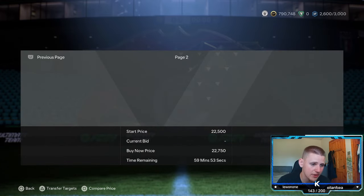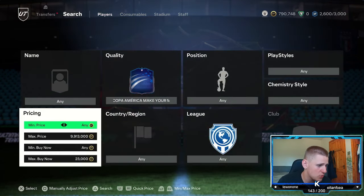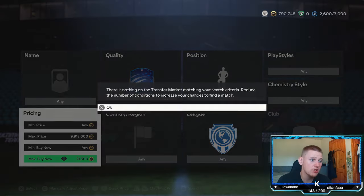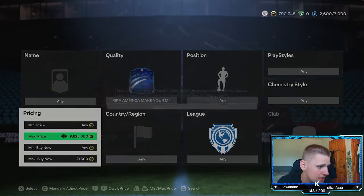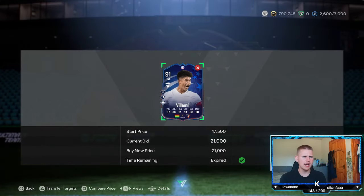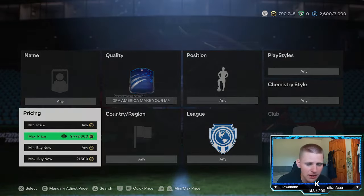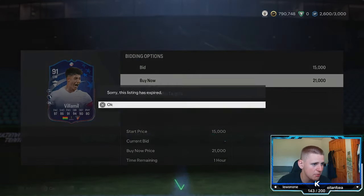At 23k you lose 1,150 coins in tax. We're going to go down 1.5k and try to pick up anything that pops up. We've got a 21k card here. That card's a bit weird — he's got Anticipate Plus for that shot, which is just a weird combo — but yeah, these are popping up quite a lot.